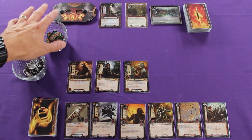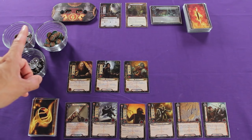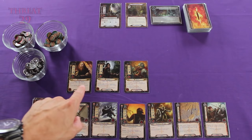As we begin the first turn, let's keep in mind the threat tracker right now is showing us that we have a threat level of 29. If this ever reaches 50, then we lose the game. To help us be mindful of that, I'm going to put the threat level in the top left-hand corner of the screen, and now we can remove the threat tracker from the table to give ourselves a little more room. Also keep in mind the other way we can lose is if all three of our heroes are destroyed.